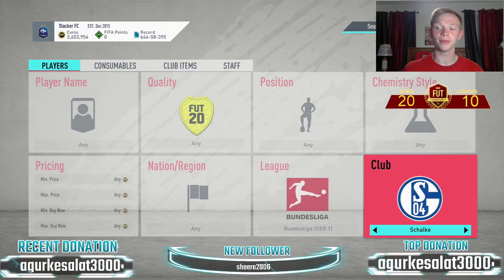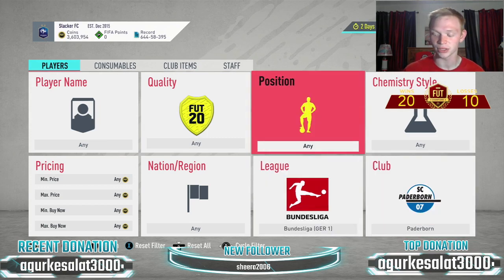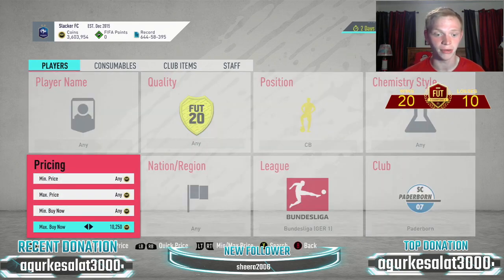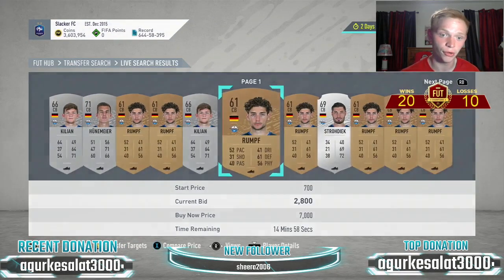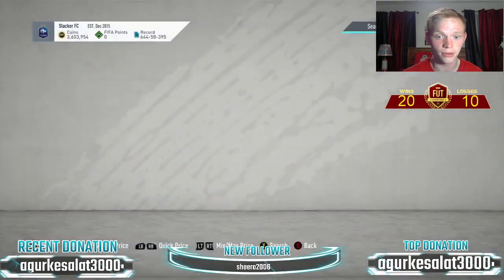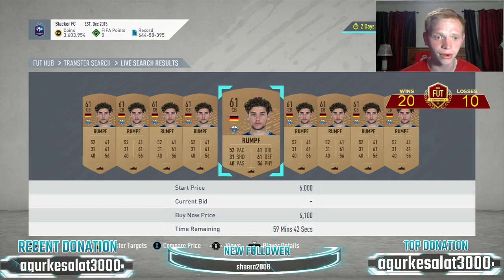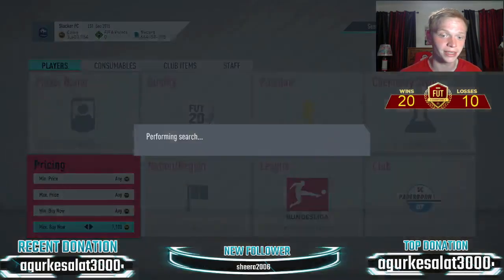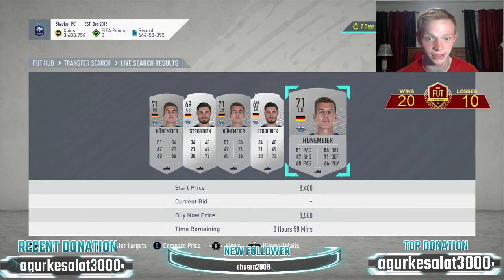In today's video we're starting with the big club in the Bundesliga SBC: Paderborn. The most expensive club — it costs about 75,000 coins to do the SBC. The first filter we're going to look at is Paderborn centerbacks. These guys are a bit down in price, which is super nice for completing the SBC. The cheapest one is looking to be about 6,000 coins.